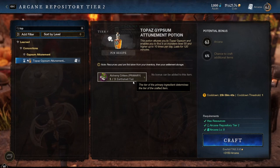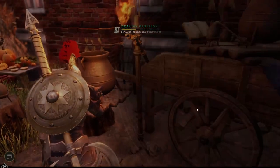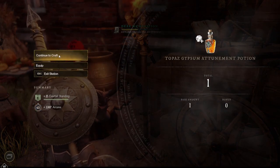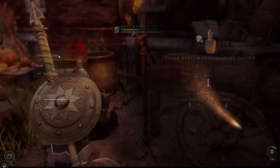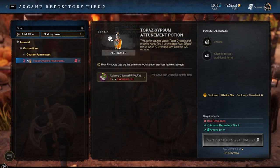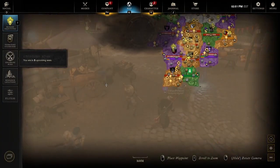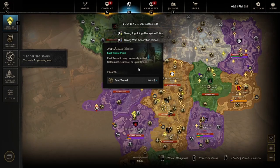I need the earth shell tail — I have it. I'm gonna craft that. You drink this right before you fight the boss; it gives them a higher chance to drop the items. All right, spawn up here.